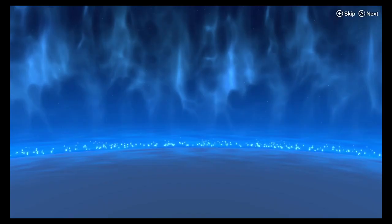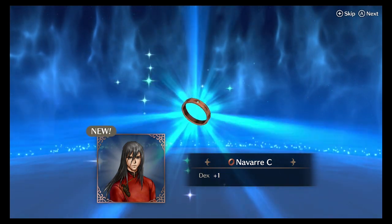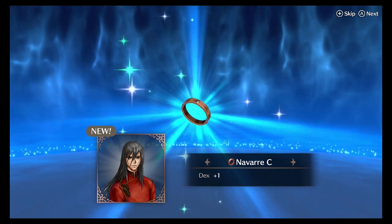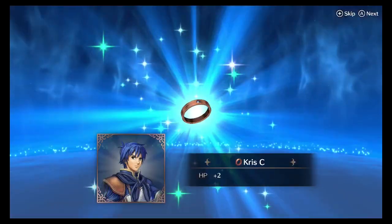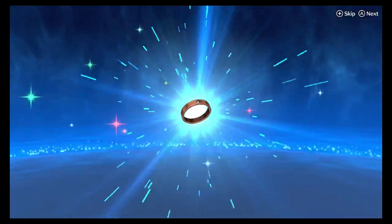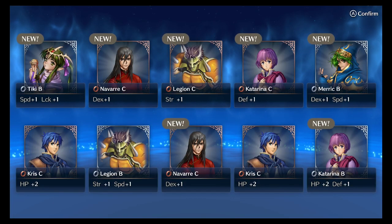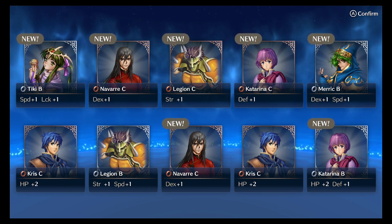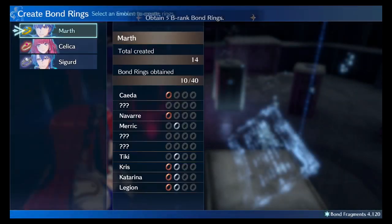Tiki B. I got Navaracy. What the website said is that they're in a predetermined order, apparently, and you can reload your save and count. Legion C. Katrina, Merrick, Chris, Legion, Nevar, Chris again, Trina. So what you can do is look at the order and be like, oh, I want number four, or I want a better one. I'm not gonna do that.